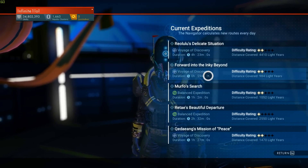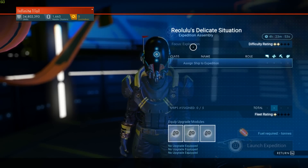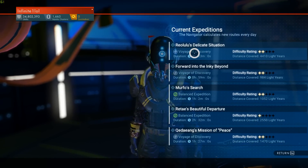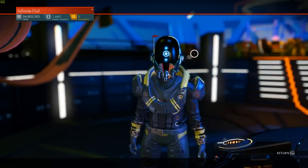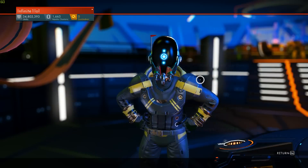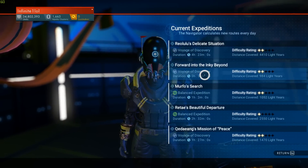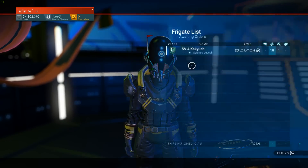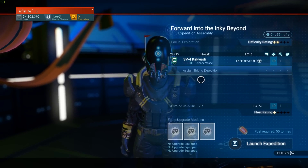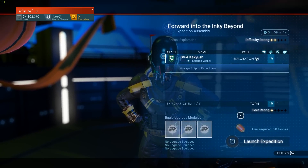The duration depends on how far away the expedition is. If it's like 4,000 light years away, it's going to take a few hours for your fleet to reach it, and it will also require more fuel. In this case it requires 100 tons. But if I assign it to a different one that's much closer, it's only going to require 50 tons. And the more frigates I put into this expedition — up to the maximum of five — the more tons it will cost.